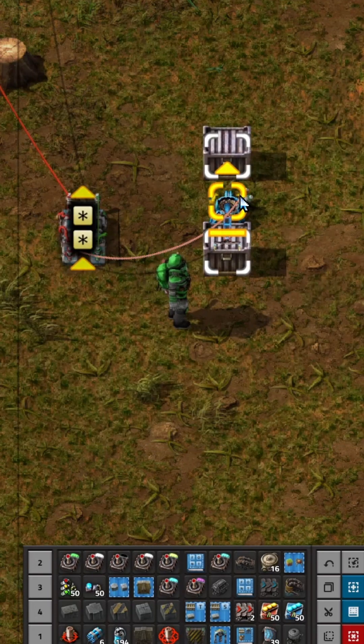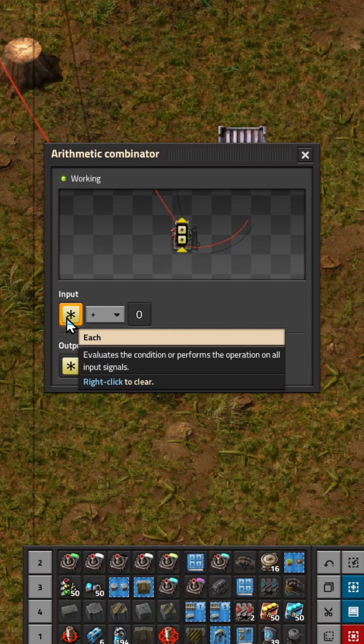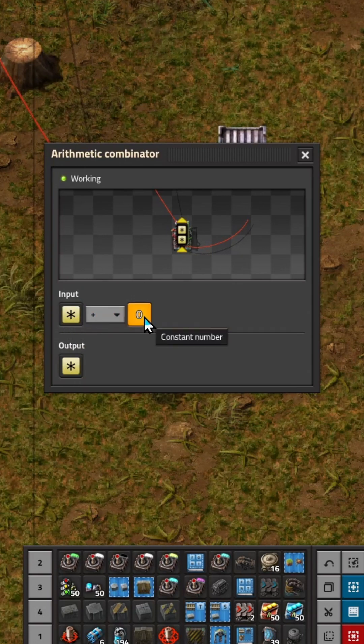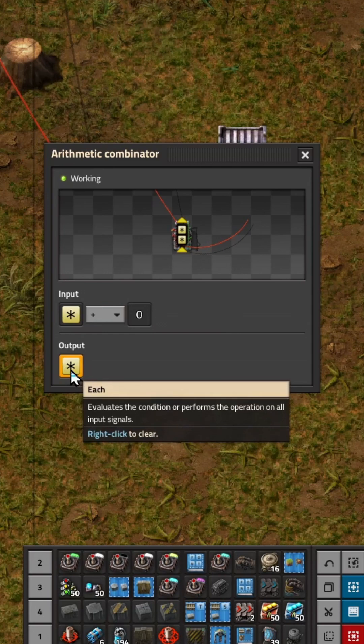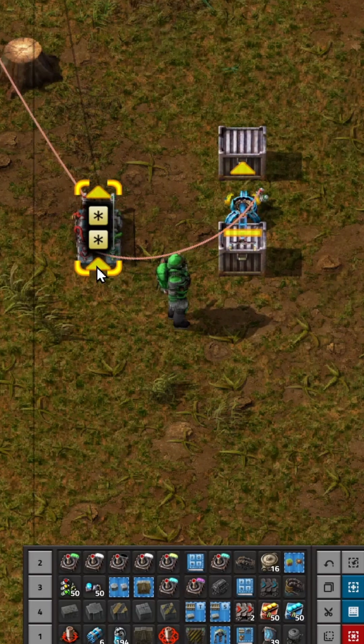Take a wire from your inserter to an arithmetic combinator. Your arithmetic combinator is set to input each plus 0, output each. Then take the opposite color wire — we used red here — so use a green wire that goes from the output to the input of your combinator.